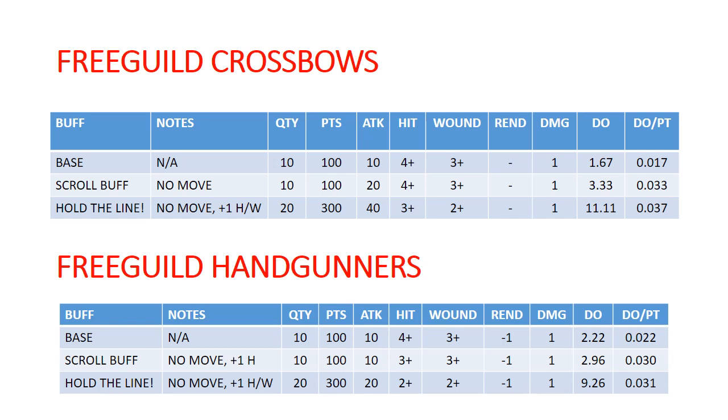Free Guild Hand Gunners — they're 1 attack per model on 4s and 3s, Rend 1. That Rend is already giving us better base damage output than our Free Guild Crossbows. They get +1 to hit on their scroll if there are 10 or more models and they don't move, putting them on 3s and 3s, Rend 1. You'll notice that gives you roughly the same damage output as double shots from the Free Guild Crossbows — though Crossbows come out a little bit on top.